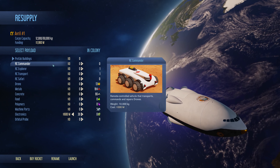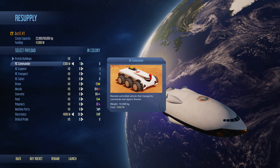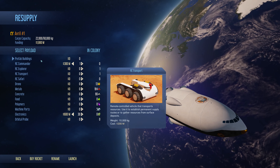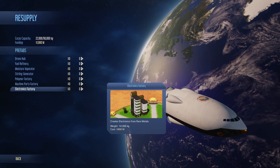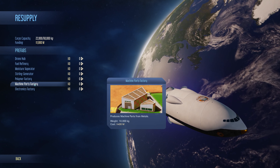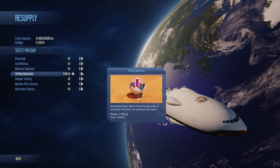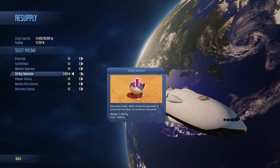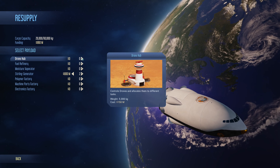We probably need a Commander — we don't have one of those yet. We have an Explorer and a Transport. Let's see if there's anything else worth bringing. I think we might have an Electronics Factory, but we're a little bit short on power. Another Stirling Generator might actually be nice.